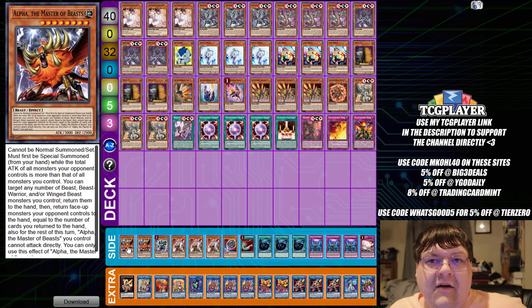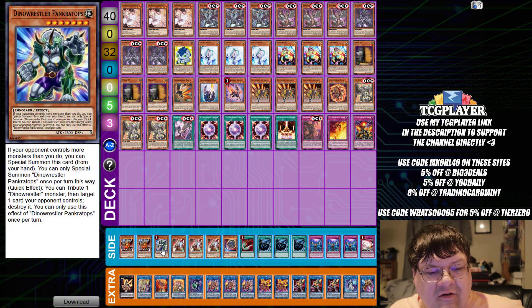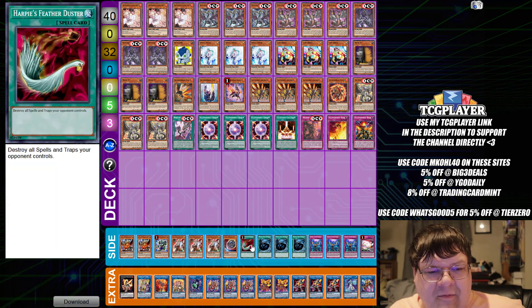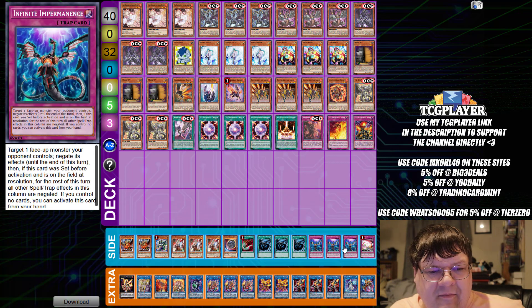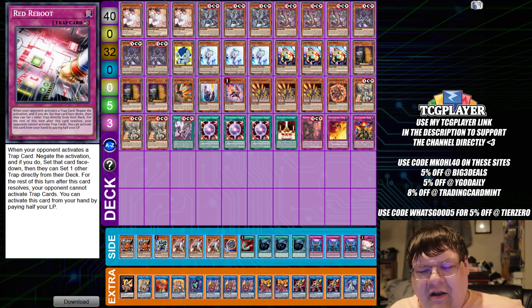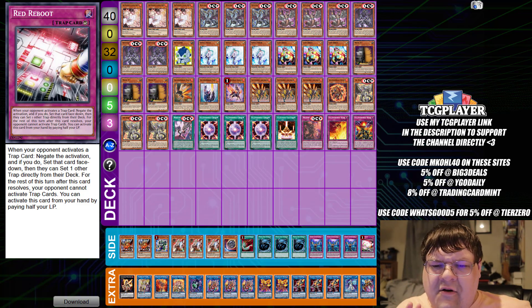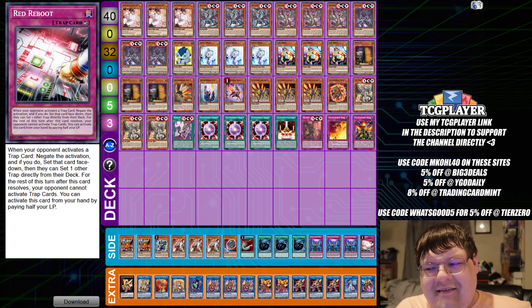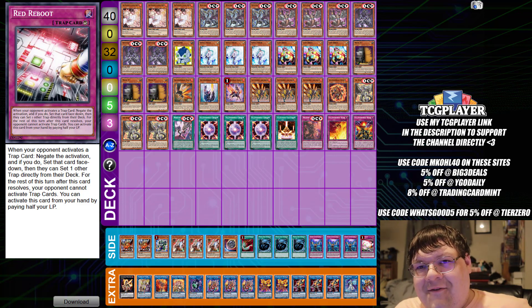Side deck here, we have two Alpha the Master of Beast, one Pankertops, triple Ghost Ogres, one Nibiru, one Harpy's Feather Duster, triple MST, triple copies of Infinite Permanence, and one copy of Red Reboot — wrapping up another very, very interesting take for what the Beasted cards can do for you.